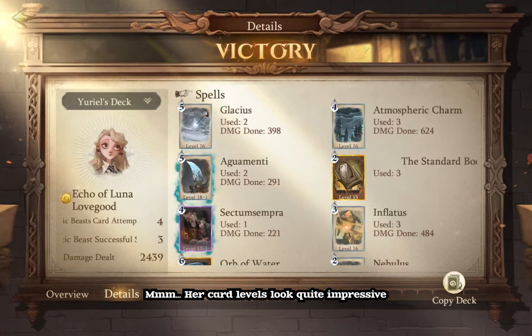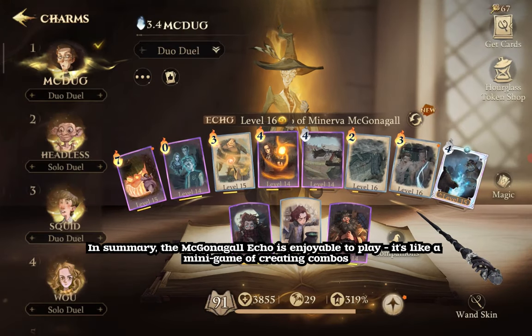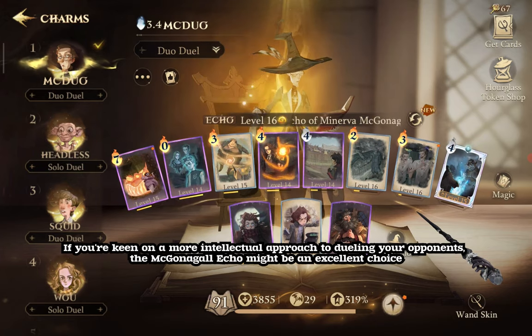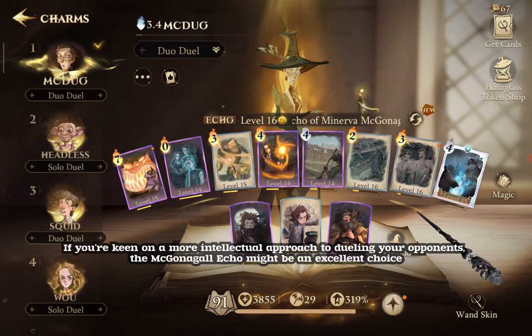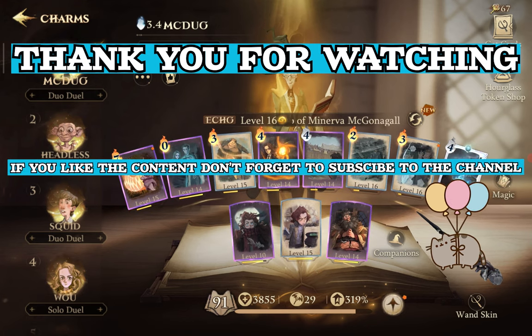Her card levels look quite impressive. In summary, the McGonagall Echo is enjoyable to play — it's like a mini-game of creating combos. If you're keen on a more intellectual approach to dueling your opponents, the McGonagall Echo might be an excellent choice. Thank you for watching. Don't forget to subscribe for more content, and we'll see you in the next episode.